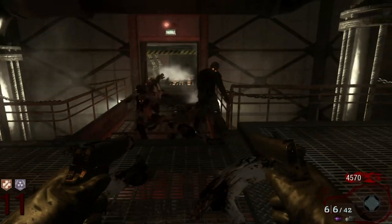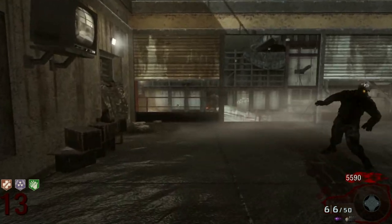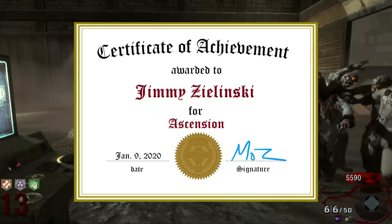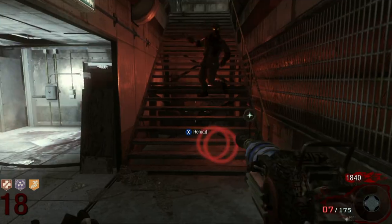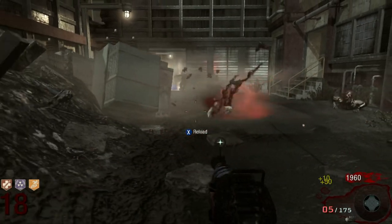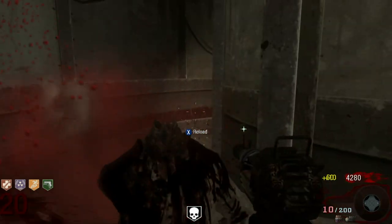Ascension also offered a lot of noob-friendly spots for circle running. I mean, look at the PhD flopper lander area. Whatever designer mapped out that location — give them a plaque or something. Because they accelerated the learning curve for the entire playerbase when it came to training zombies. The map also had a lot of drop-off areas, which made for very efficient navigation around the map.